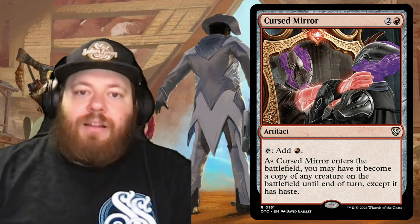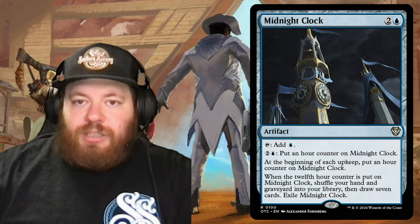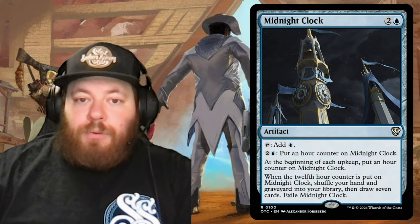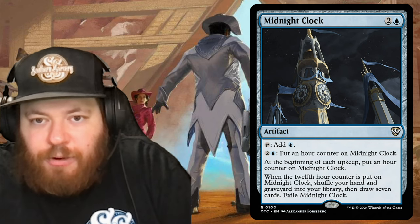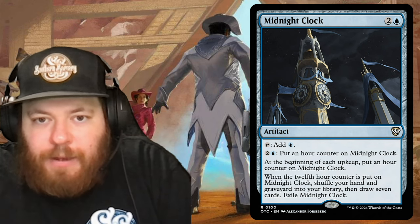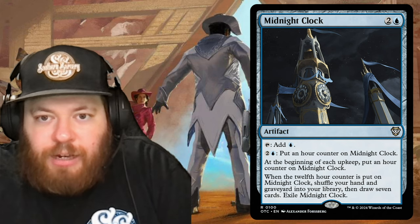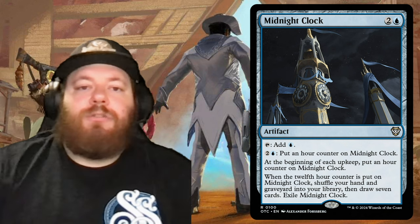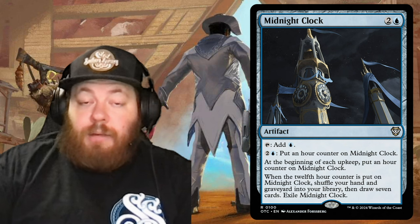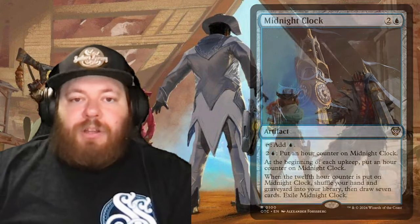Forger's Foundry was covered as a new card — a great addition. Midnight Clock is two and a blue: tap for blue, or pay two and a blue to add an hour counter. It gains hour counters naturally each upkeep, and when the twelfth counter is placed, you shuffle your hand and graveyard into your library, draw seven cards, and exile Midnight Clock. A unique mana rock that can act as a wheel effect late in the game.